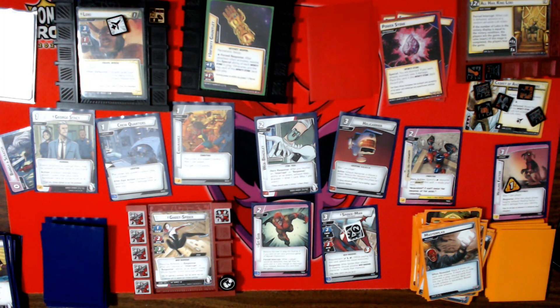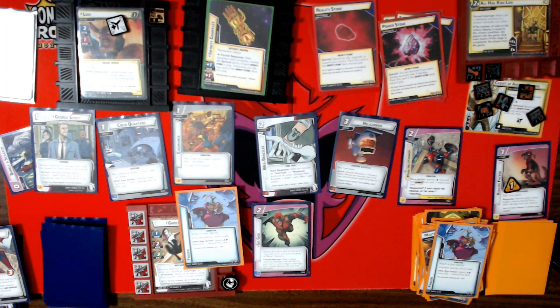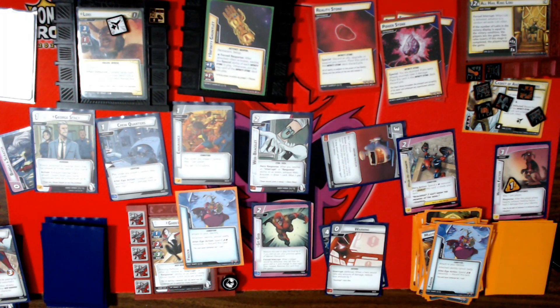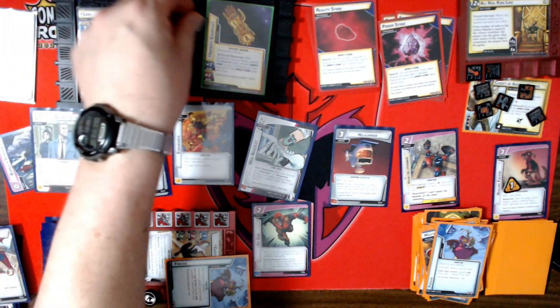He's going to attack me; I'll have Spider-Man take it. Reality Stone triggers. My encounter card means I am Frozen, which is going to sting. One, two, three — we are going to attack and defeat this first Loki!